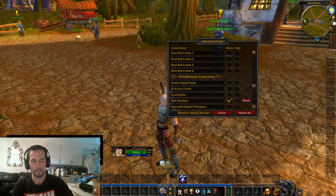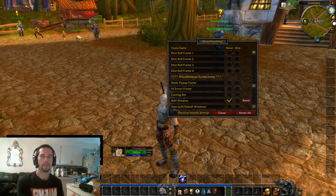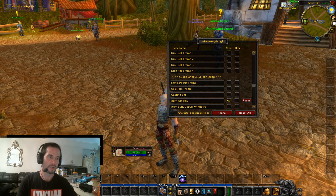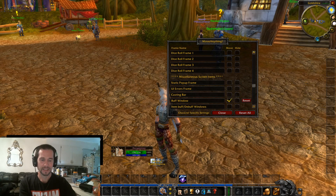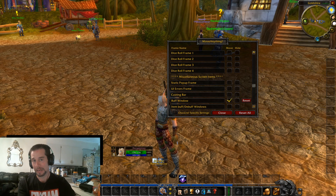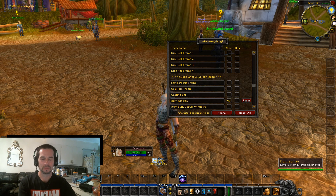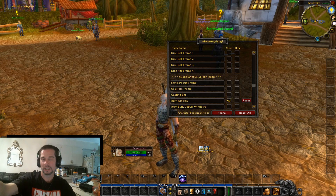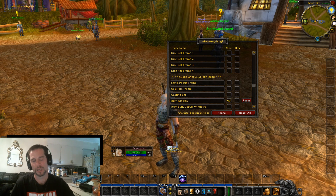You click the move button to move the buff window, and down below it'll highlight saying 'moving buff window.' When you first do it, the buffs will be at the top right corner. You'll want to move it down to wherever your name is located. I like it beside my name in this particular setup, but you can move those buffs anywhere on the whole screen.